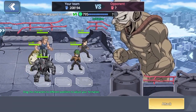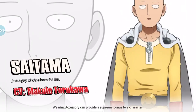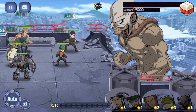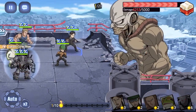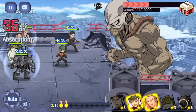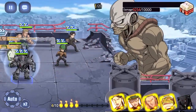All you have to do is use this team right here: Mummin, Eyelashes, Tank Top Master, Frogman, and Metal Knight. You guys know already what Mummin and Eyelashes do. Tank Top Master is in there to make sure Metal Knight gets that 30 damage bonus and to make sure Frogman survives the onslaught.